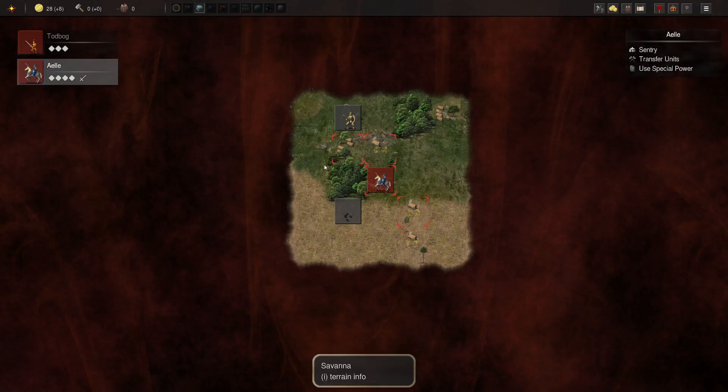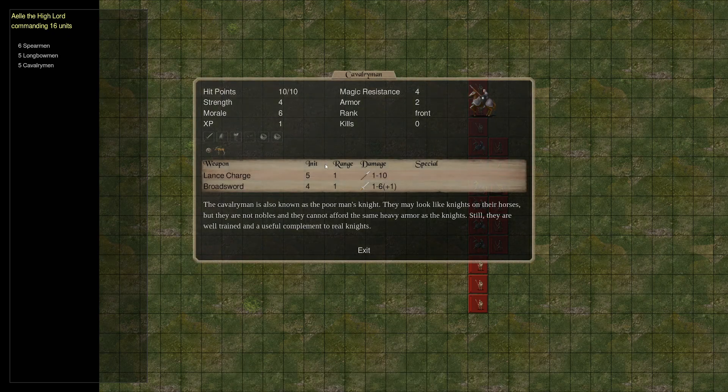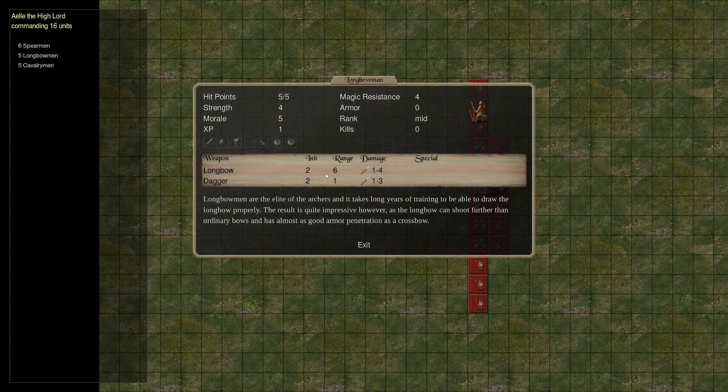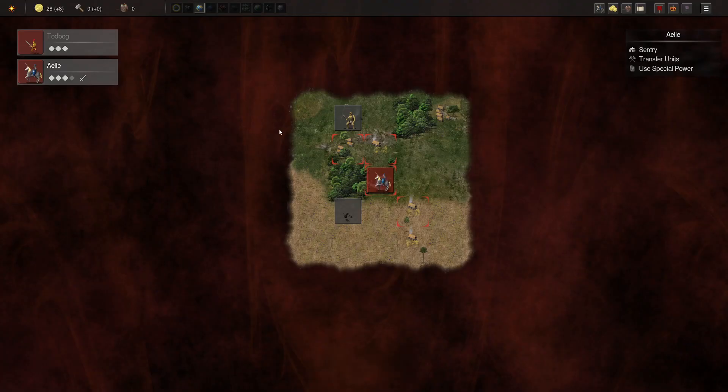We've got a nice little starting army. Our cavalryman has a broadsword doing 1 to 7 damage — remember the plus 1 goes to the top number — and a lance charge for 1 to 10, once per battle. They've got 2 armor and a shield. Then we've got longbowmen with a range of 6, which is really good. Your baseline ranged unit is a regular bowman at range 5 doing 1 to 3 damage, so the longbowman has a plus on both counts. Our starting force is standardized, so no randomization to worry about.